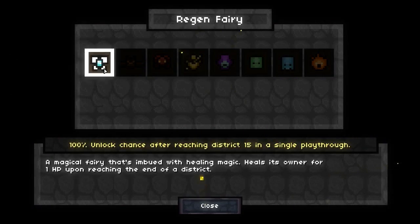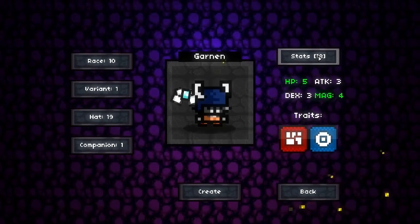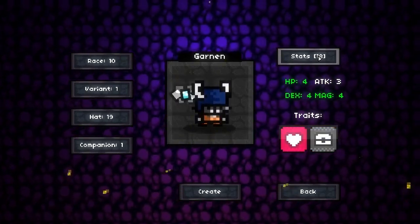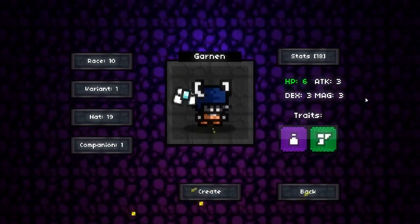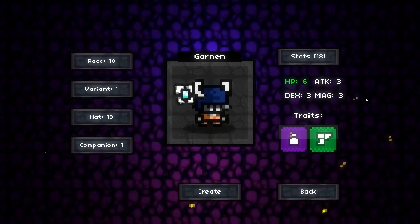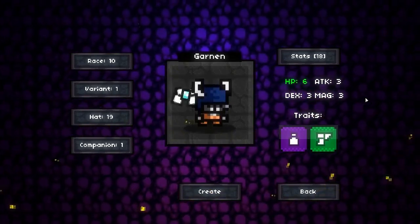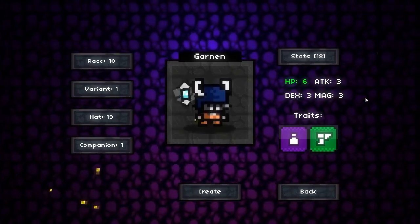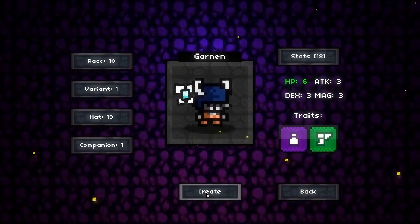We don't want to forget our companion like we did on our last recorded session. We want to find ourselves some good traits. Swifton Potion Brewer — I'm okay with that. Our attack, magic, and dexterity are all fine, but we do get enhanced HP, which I'm totally cool with. So let's create our Bandicoot Garnon and get into it.